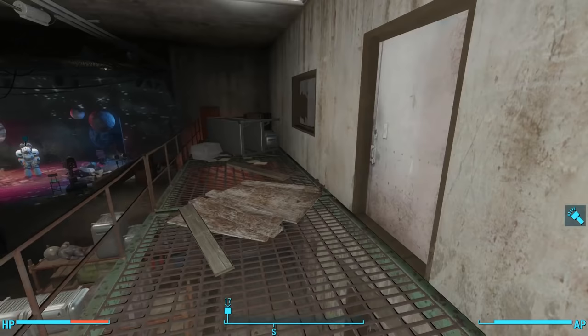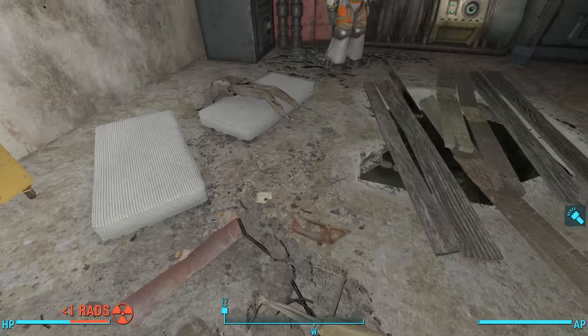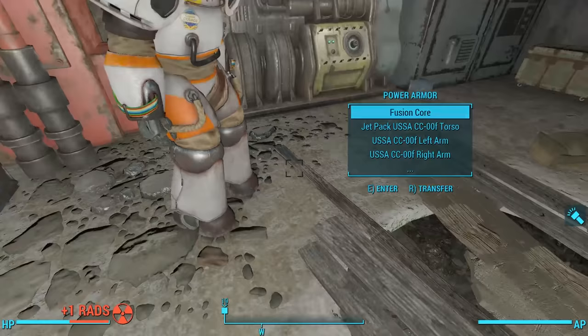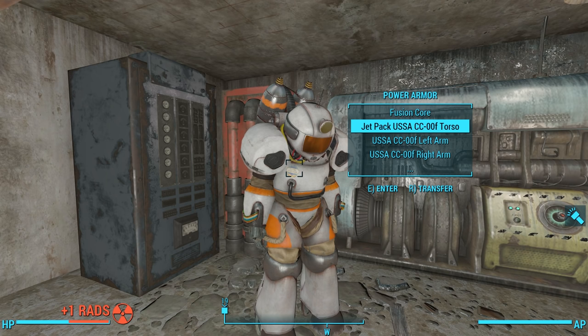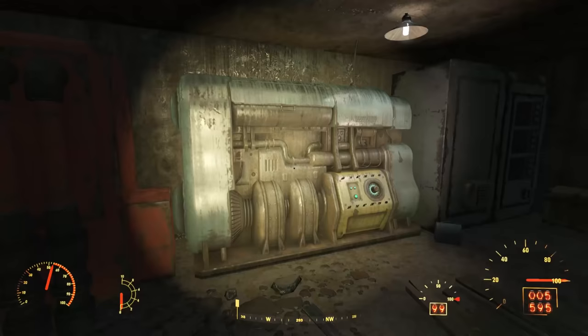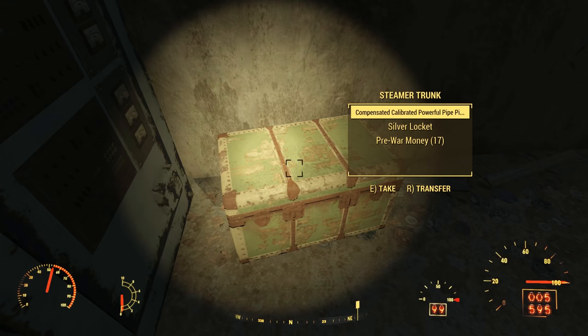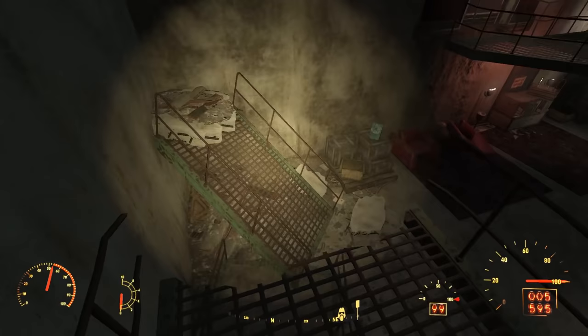Here we open a door to find the skeleton of a woman on the ground and a man draped over a nearby mattress, and a full suit of USSA CC Double-Aught power armor. This is the suit of power armor the military developed that they brought to the set of Captain Cosmos, and it is a functional set of power armor. We can hop in if we have a fusion core — we find a fusion core in a generator nearby. There's another end-of-dungeon steamer trunk here with plenty of ammunition and explosives.